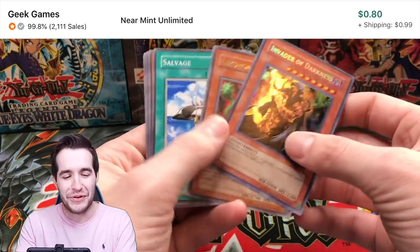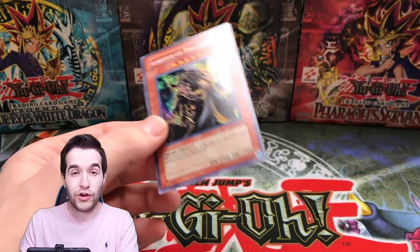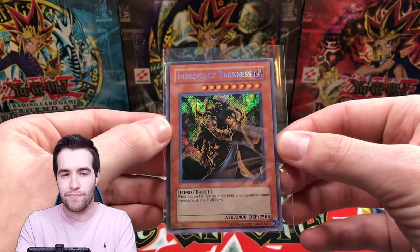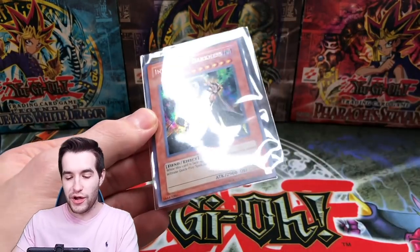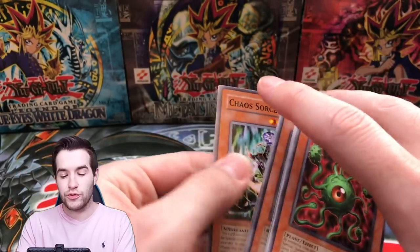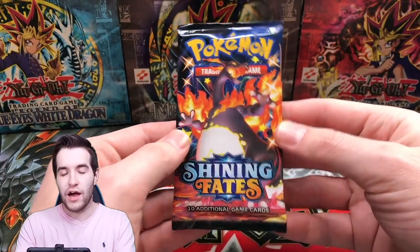How many of these am I going to pull? That's the third one. Spoiler alert — if you didn't watch that 51-pack opening, we pulled two of these. That's our third Invader of Darkness in the last 52 packs, which is pretty weird. It's not a bad pull though — it is a secret rare. We also got a Chaos Sorcerer, which is a pretty awesome common.